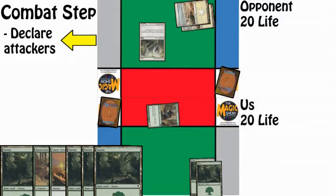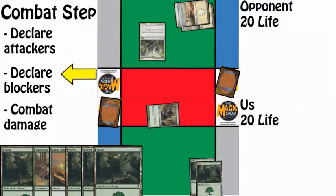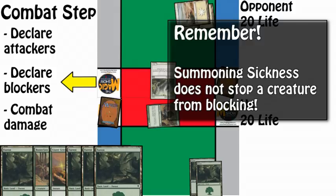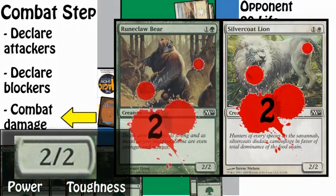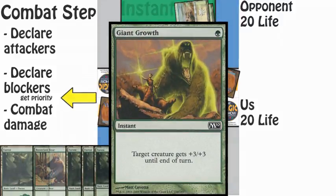So now we are attacking our opponent. Remember, you can't attack specific creatures. Rather, you are attacking opponents who may or may not choose to block with their creatures. Our opponent, who has a Silvercoat Lion, decides to block our Runeclaw Bear with their Silvercoat Lion. Note that summoning sickness only prevents you from attacking, not blocking. So at this point, normally these two creatures would kill each other in the combat damage step. But after our opponent declares blockers, each player has a chance to do something — this chance is called priority. After our opponent blocks, we have a trick: an instant card called Giant Growth.